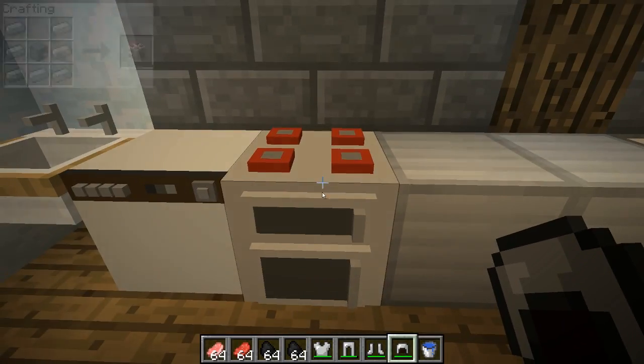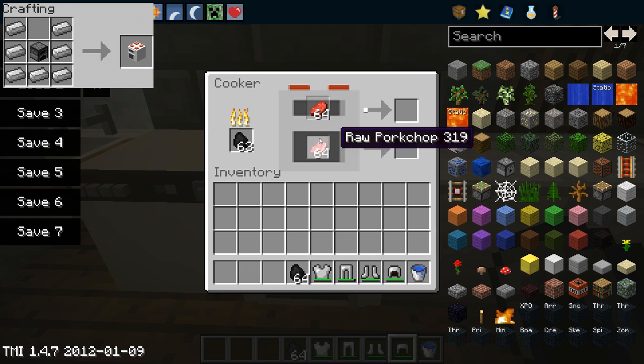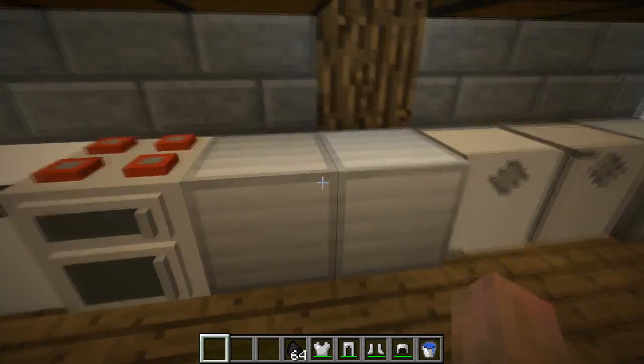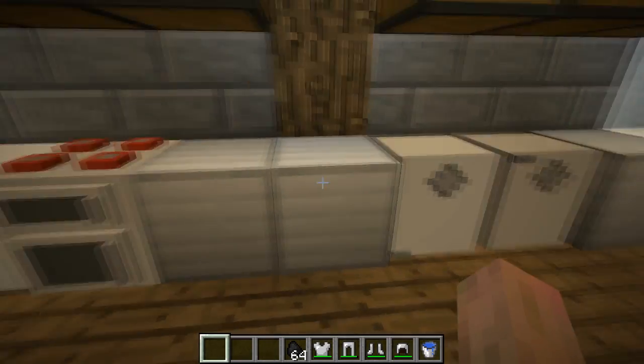The next thing is this cooker here. You can actually use this and it's really effective, because you can cook two different types of meat at the same time and it will cook them like that. It still uses the same amount of coal, so you can use the same amount of coal to get double the amount of meat. So we've got steak and cooked pork all cooking at the same time.